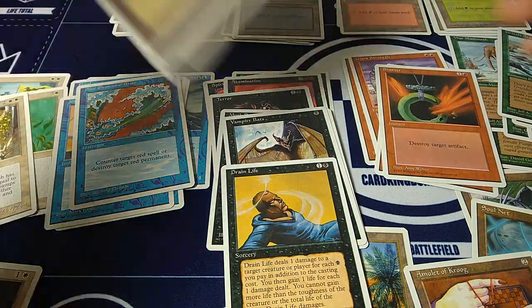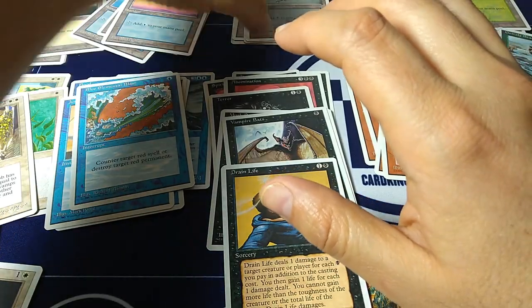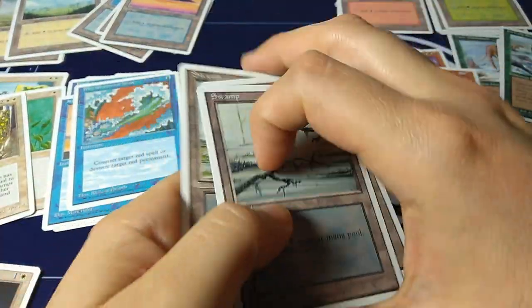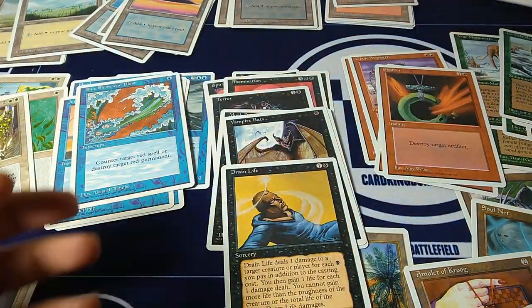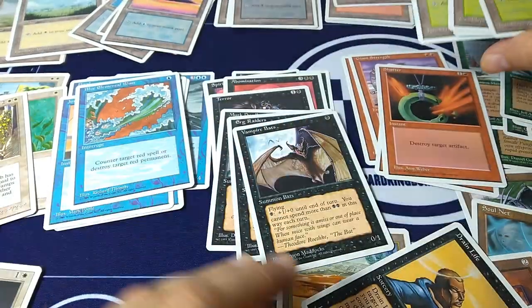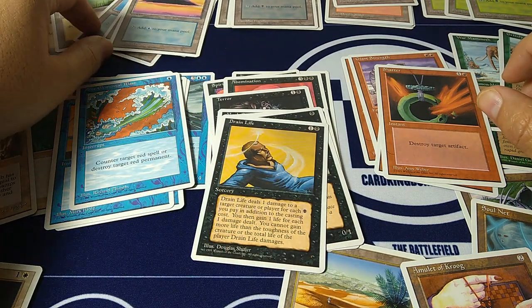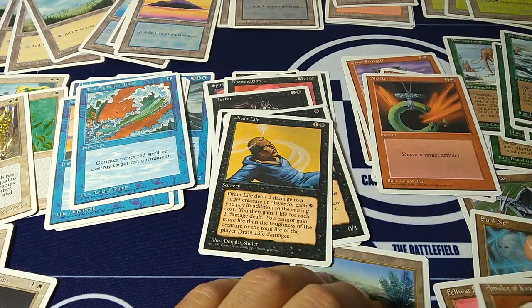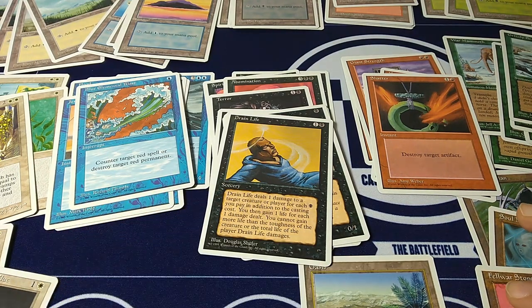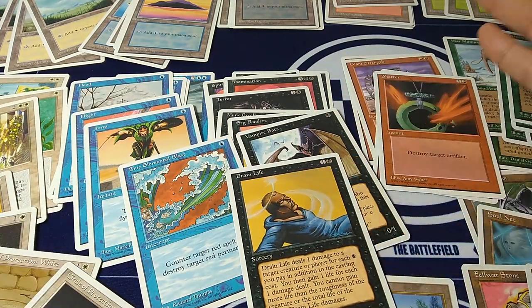So there you go — 60 cards. Let's see how much was my mana: four plains, five islands, four swamps, five mountains, and four forests — that's 22 mana. Then the rest is just a bunch of random cards. I don't think this is a viable deck at all, but it would be kind of fun to give it a try. I'll probably do a video where I battle people with this non-pre-constructed deck and we'll see how it goes. Let me take a quick look at what are the rares and uncommons.